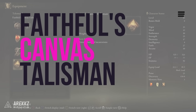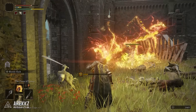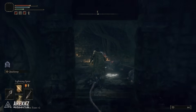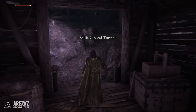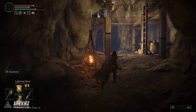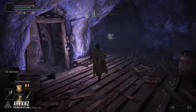Next up we have an awesome faith talisman. This one is a little bit tricky to get but it is a great early game talisman for faith users because it boosts the potency of all incantations. Go over to the First Step and then turn right — we'll be going over to the Dragon Burnt Ruins. Jump over the wall, bypass all the enemies, go down the stairs and go to the door at the back. Upon opening the chest you will be teleported to the Cellia Crystal Tunnel, which if you are doing this early will be far too powerful for you. Avoid the enemies, simply follow the route on screen and you will find your talisman at the end.